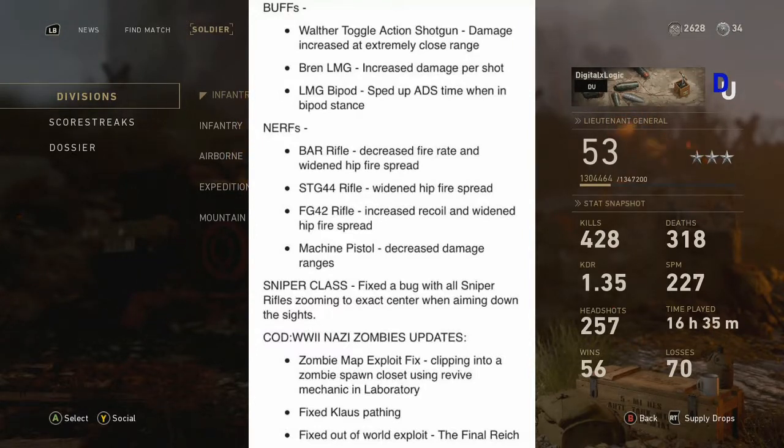The LMG bipod gives you a sped-up aiming down sights time when you have the bipod down — it goes faster when you've got the bipod down for the LMG. And then we move into the nerfs. I saw this coming, and I'm sure a lot of you saw this coming. There were a bunch of guns at the beginning of the game, the first couple of days, that were super OP. So Sledgehammer saw that and very quickly released this patch to nerf some of the overpowered weapons.